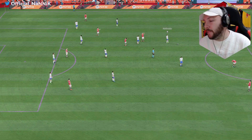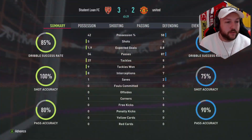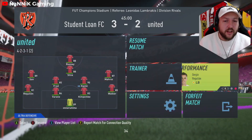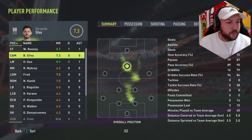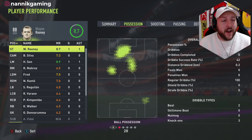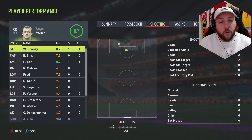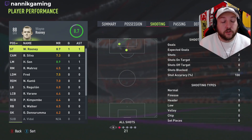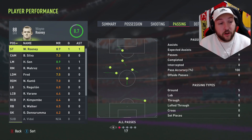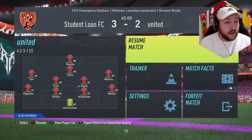That is half time — we are 3-2 down with some absolutely phenomenal finishing from our opponent with his green time finessing. In terms of Wayne Rooney's ability on the ball, he's phenomenal: 12 dribbles, 5 complete. Shooting — 2 shots, 2 on target, 1 in, 1 missed. Passing — he hasn't missed a pass and he's got an assist, only doing small link-up passes because we are driving forward with him.